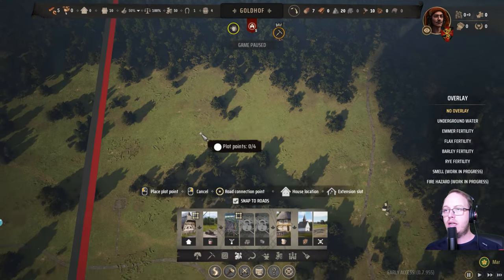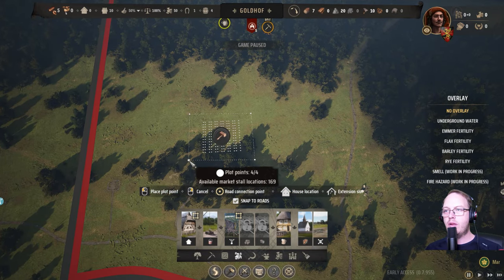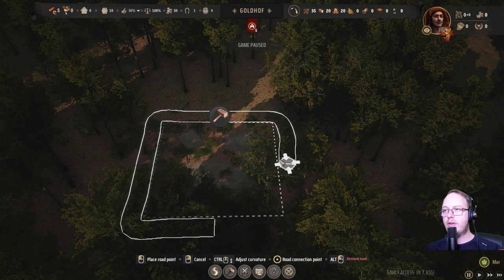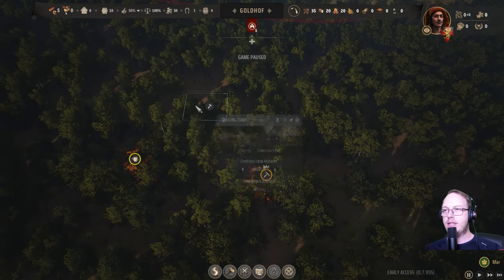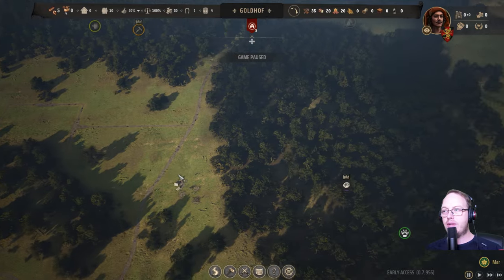Market — kind of in a central location. Let's do it here. We're gonna build four at the end of the day. You might be wondering, what the hell is he doing? I'm laying out the groundwork.